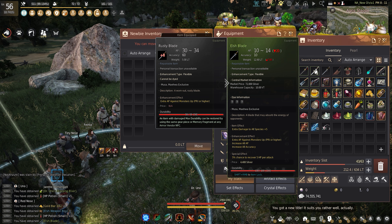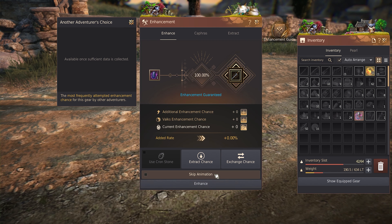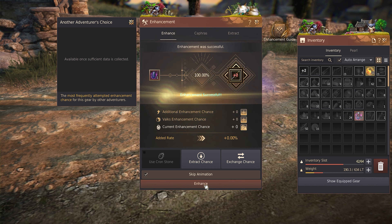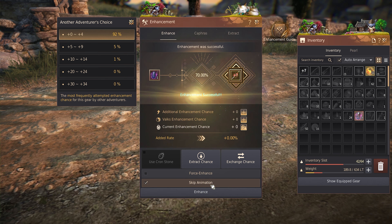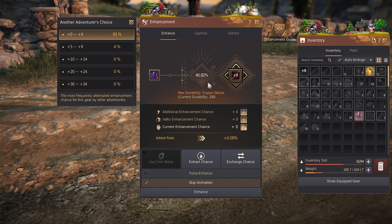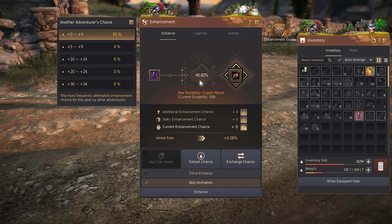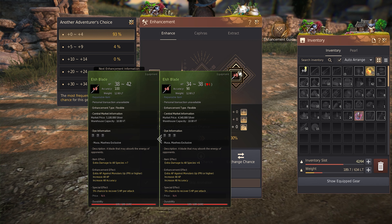I am going to need a lot of Blackstones for this one. The percent chance of success dropped a lot there — I need to find a valuable way to fail-stack.